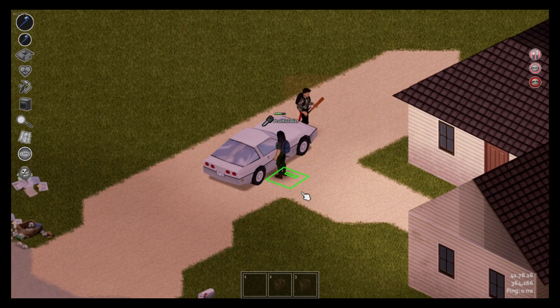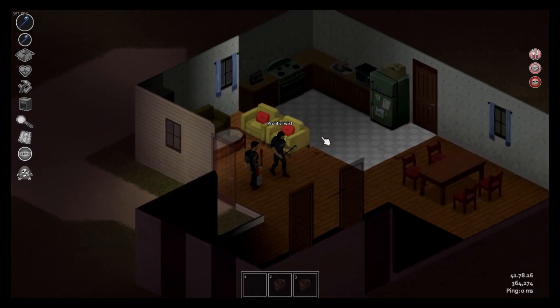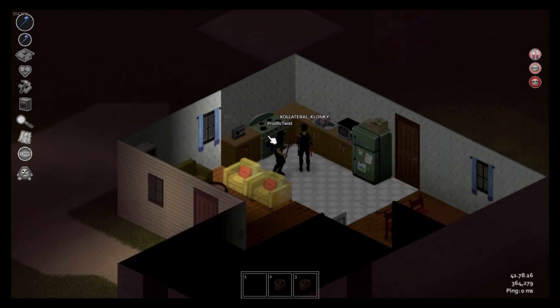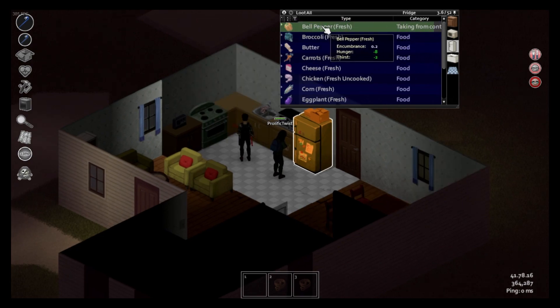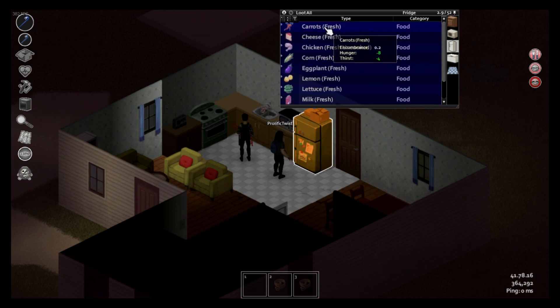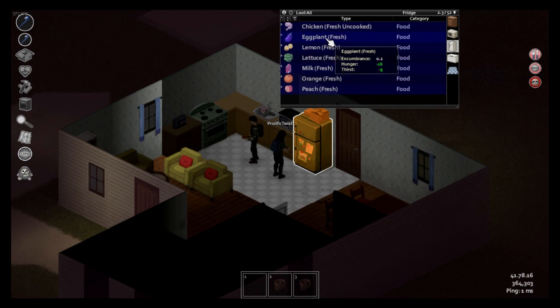Is it the same key to get out? Yeah. Let's get in here real quick. Let's raid this kitchen. How do I grab or search things? Just click on them. I got some chips, I got some butter. There's a chicken that's fresh but uncooked - should I grab that? There's a frying pan, we can cook it real quick.